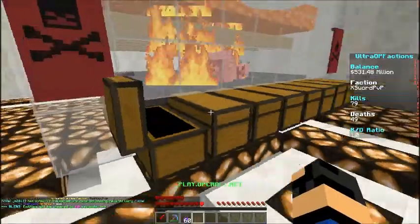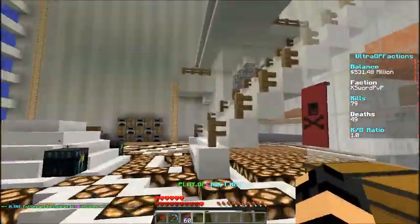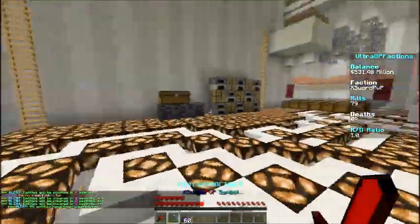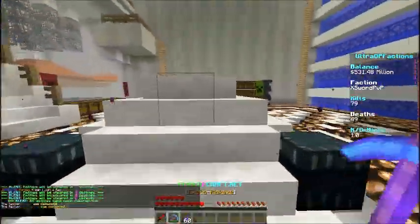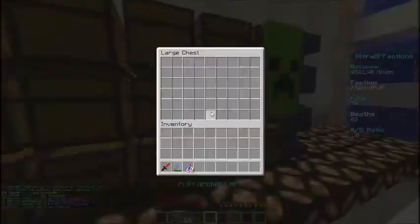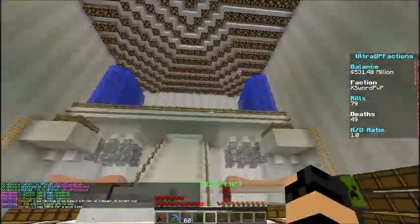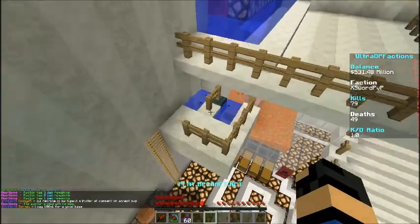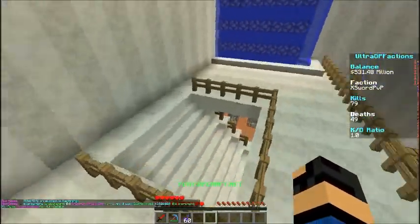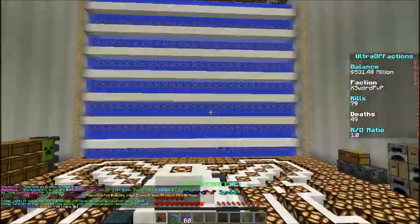Here we've got our drop-off chest — it actually has a ton of stuff. I was emptying out my player vaults for a raid we're going to be doing next episode. We've also got an iron golem farm. People can go into GMC — game mode creative — but if they don't want to bother with that, the farm is here.